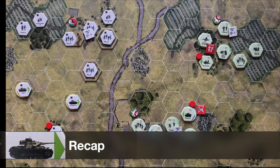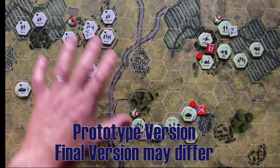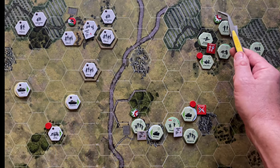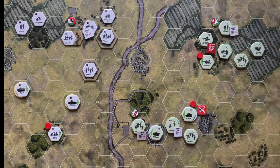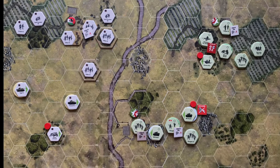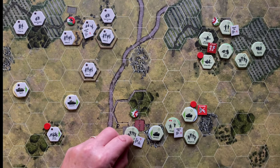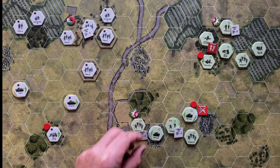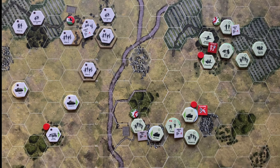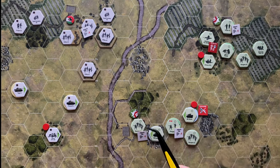Let's do a quick recap of the situation before we start moving forward. We've got U.S. forces on the right side of the map, German forces on the left side. Both sides are fighting over three victory point locations. One is a building the sniper is holed up in, two is a building the Germans control, and three is the farmhouse the Rangers took on the last turn. That gives the U.S. two out of three victory conditions, so if the scenario ended now, the U.S. would win. The onus is on the Germans to retake this position.